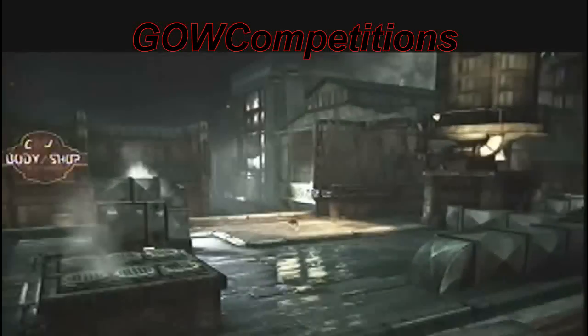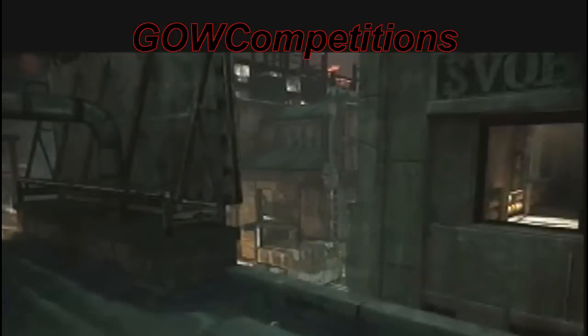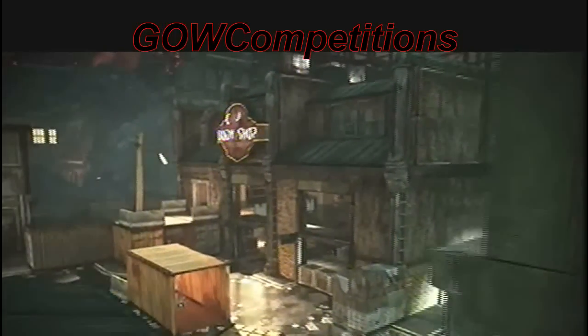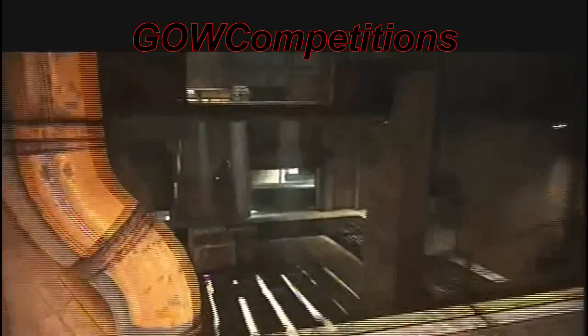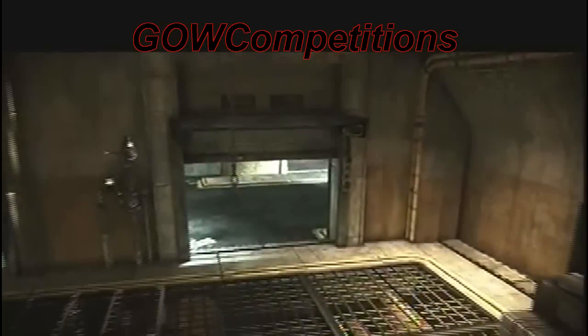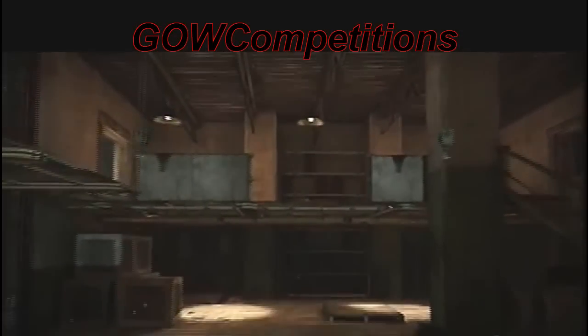This standard multiplayer map is set among the rooftops, alleys, and streets of Halvo Bay's Grady Industrial Center. The paths are always leading up, so gameplay in this map tends to be extremely vertical. Players can break out windows, jump off ledges, or even make surprise attacks from the roofs down to the street level.